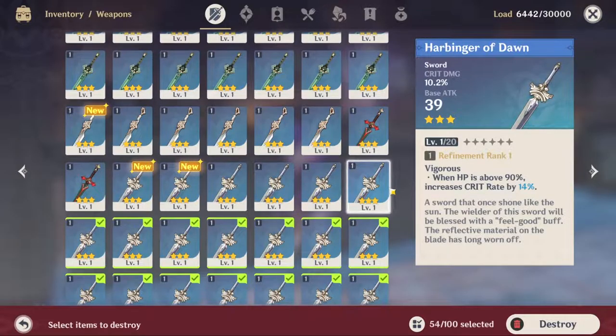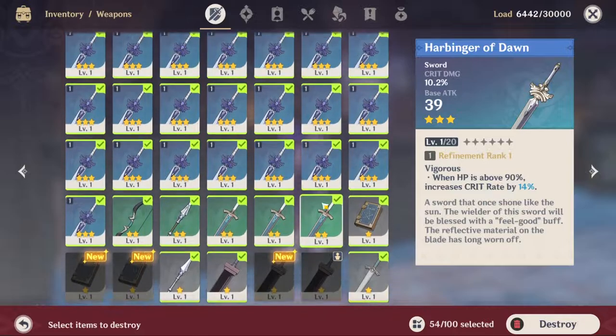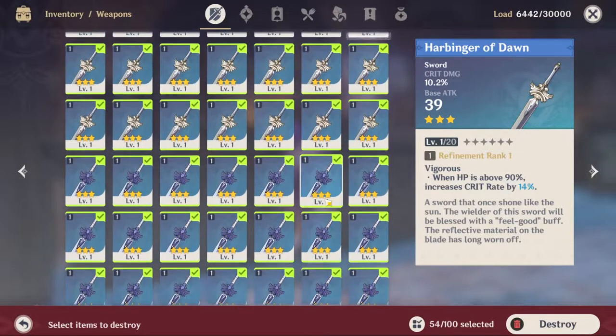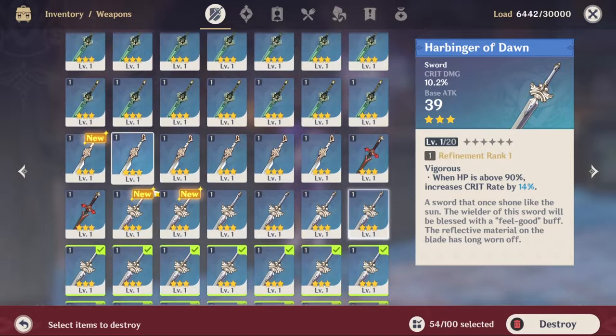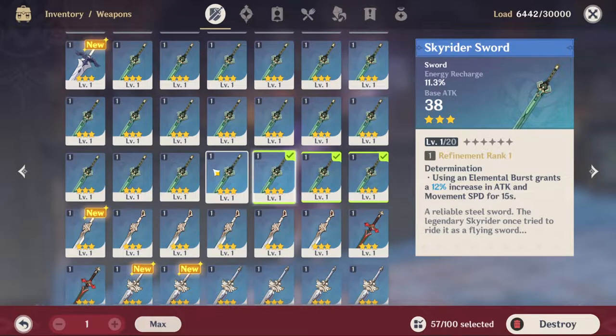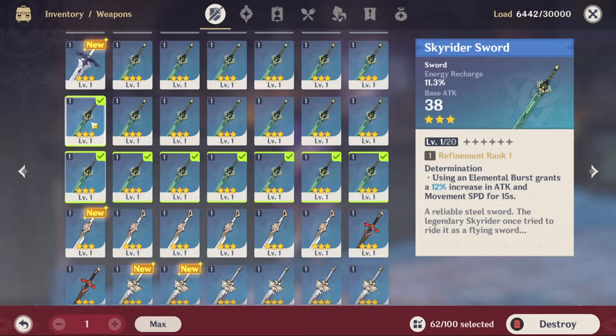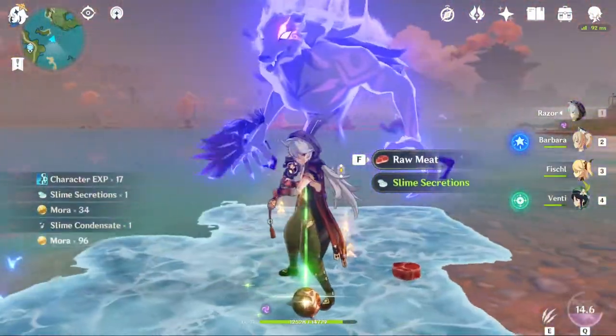Genshin Impact gives us a lot of simple resources in the game that I've been under-utilizing. It hit me when scrolling down to the bottom of my artifacts and weapons list felt like the wheel of fortune. On another episode of Hoarders: Genshin Impact Edition — did you know that as your adventure rank unlocks higher world levels, your number of drops and rarity also increase?